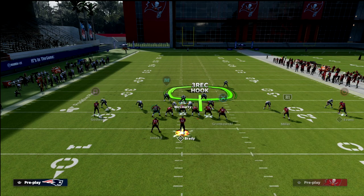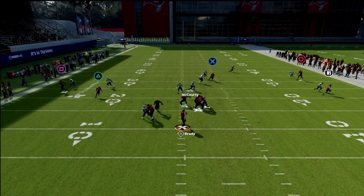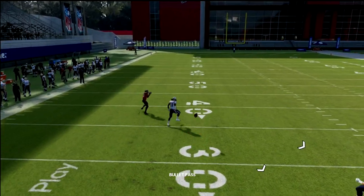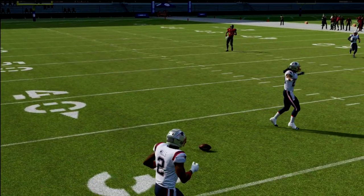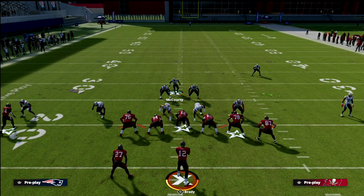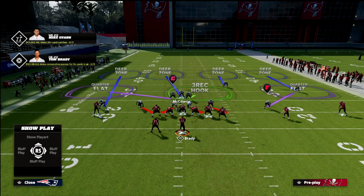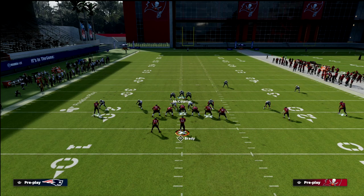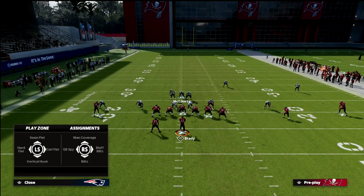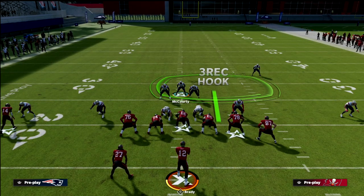Essentially what you're going to get on the backside here — let me show you the seam wheel concept — you're going to get pretty good coverage, honestly. This little seam wheel that is so good oftentimes isn't that good against match, which is one of the reasons why I actually really like this call against it. Another important thing: you want to make sure your corner, especially your corner on the right side of the screen, is not pressing. It's going to help your defense significantly if he is not pressed up, because then you're not going to get burned over the top. I like to manually back him off. And this is the coverage shell that we get.